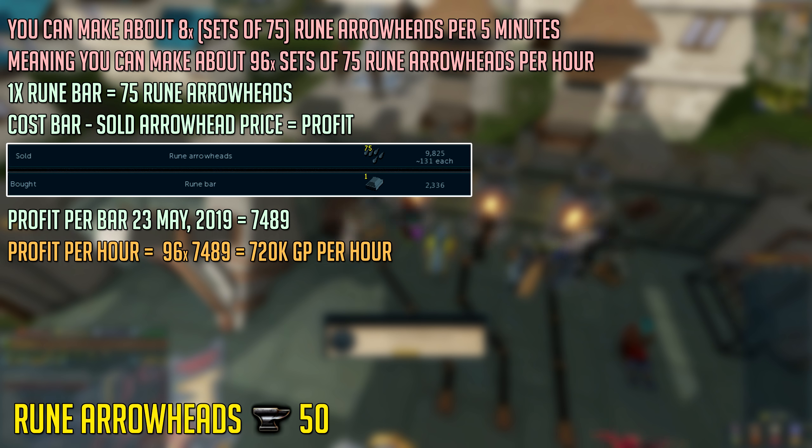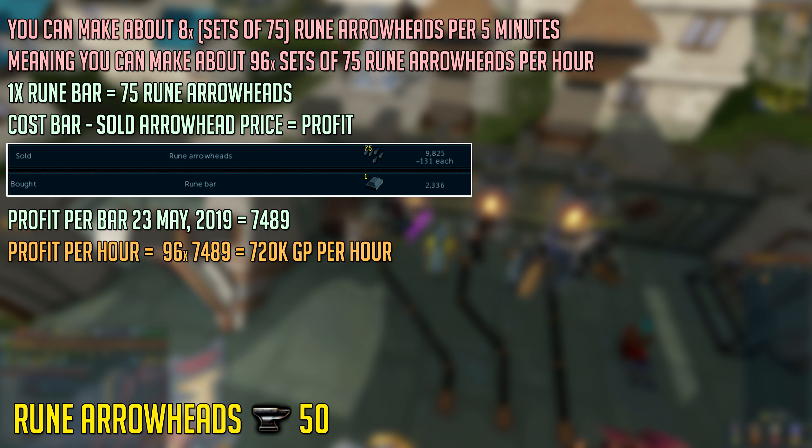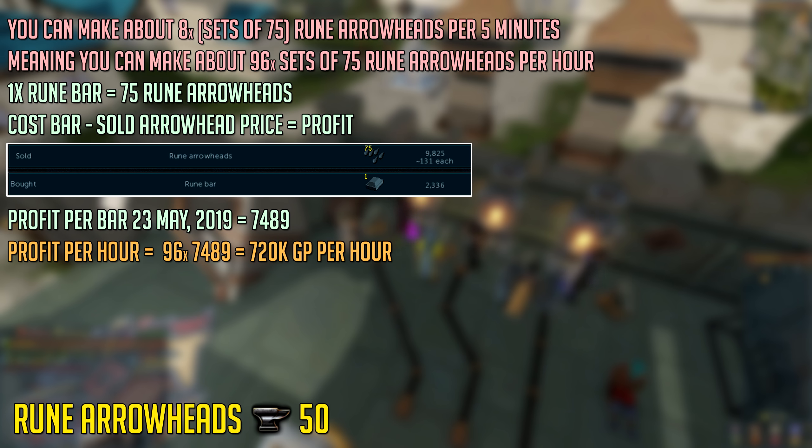Doing this method requires level 50 smithing. You can make about 8 sets of 75 rune arrowheads per 5 minutes, and if you're fast you can make around 8.6. This means you can make about 96 sets of 75 rune arrowheads per hour. This will of course require you to have rune bars in your metal bank. It's pretty AFK as each set of rune arrowheads takes around 45 seconds to completely smith, completely AFK.